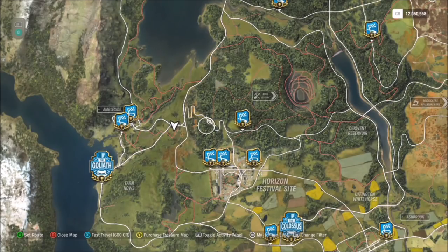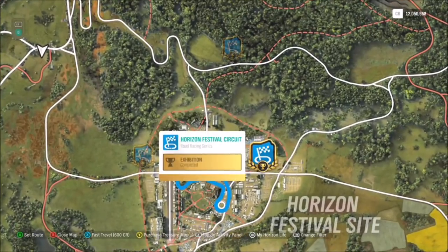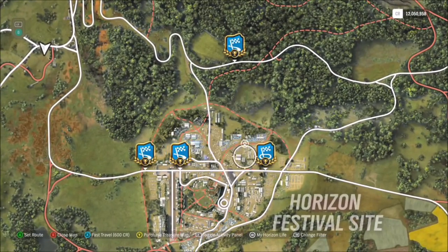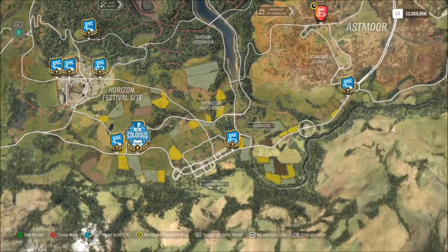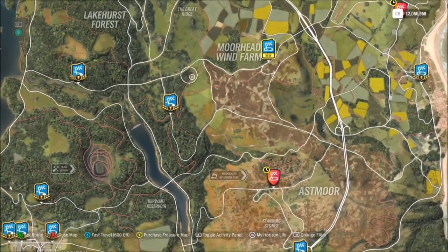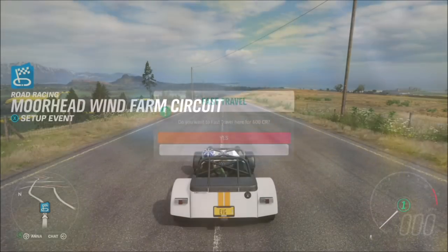The next challenge wants you to win four road circuit events in the Caterham R500. To clarify, it means the circuit races — not the sprint races. Make sure you don't use sprint races because they will not count. Again, you can use the same race over and over and it will count for all four attempts, just make sure you win them. I did the Moorhead Wind Farm circuit.